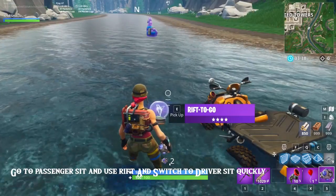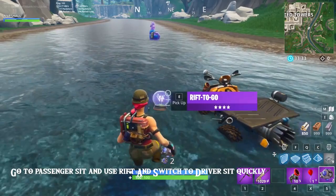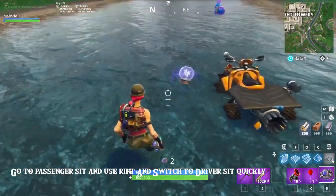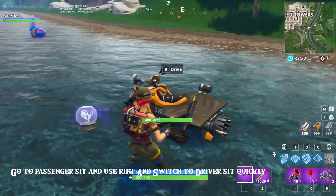What you guys are going to need in order to do this glitch is the Quad Crusher as well as a Rift-to-Go. We'll show you guys here in the gameplay: once you get the Quad Crusher and the Rift-to-Go, you then are going to want to get on the passenger seat of the Quad Crusher.